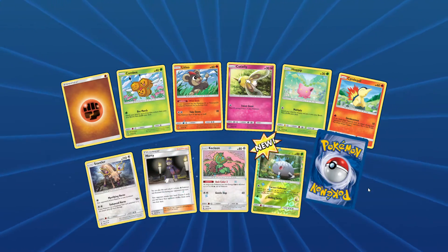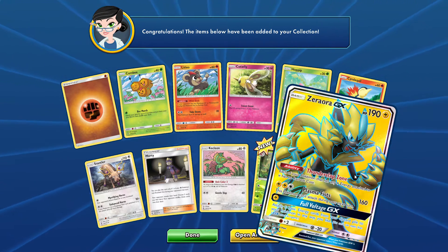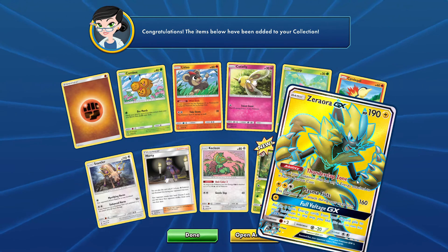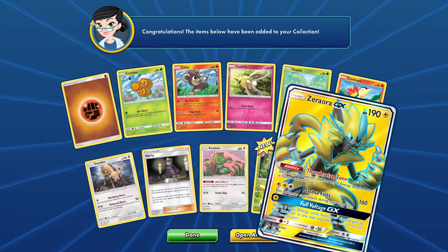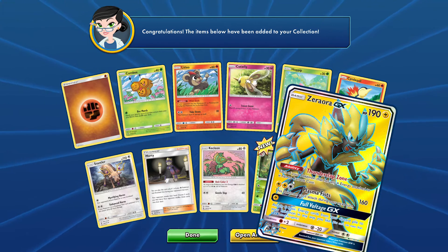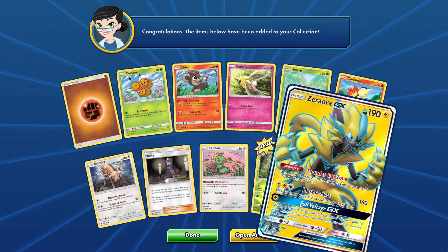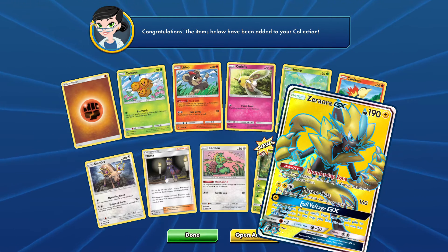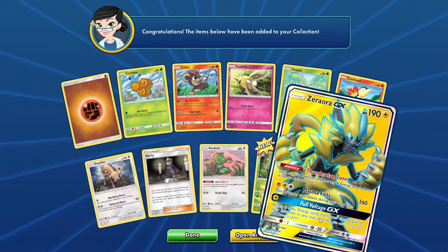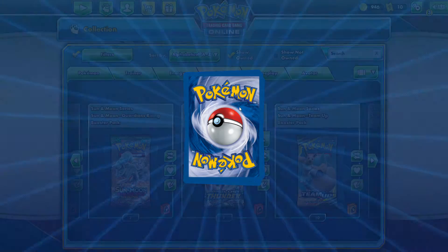Wow, we get even better — a Zeraora GX full art! Its ability is Thunderclap Zone: each of your Pokemon that has any electric energy attached has no retreat cost. That's pretty good. Plasma Fist: this Pokemon can't attack next turn, but it only requires three energies and does 160 damage — and it's a basic. GX attack Full Voltage GX: attach five basic energy cards from your discard pile to your Pokemon. That is a really handy move.